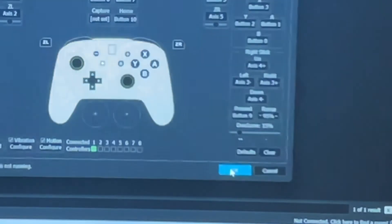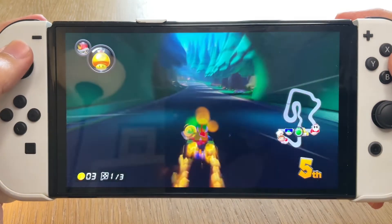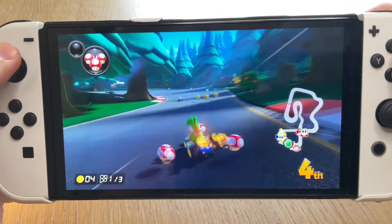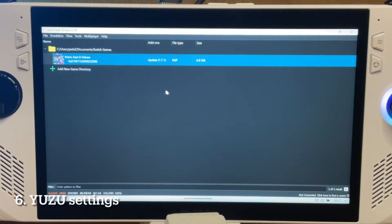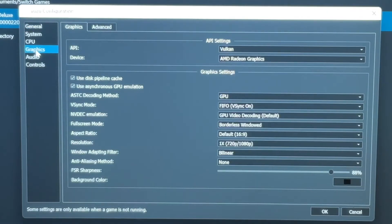Just before we look at the final step six, if you've learned something from this video, then be sure to hit those like and subscribe buttons right now as it helps the channel in a huge way. You guys are awesome and I so appreciate all of your amazing support. For the final step six, we'll now select the best settings for the Ally by going to Emulation, then Configure, then Graphics.